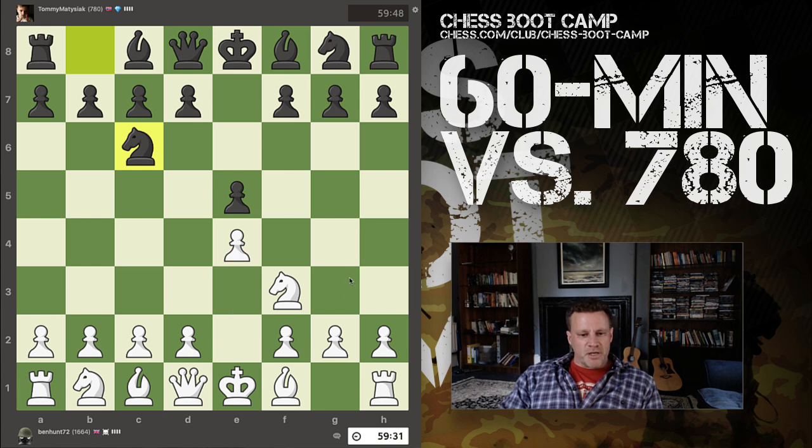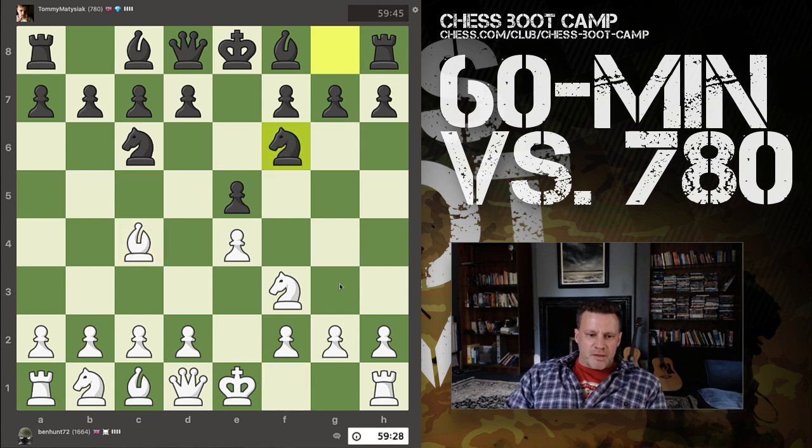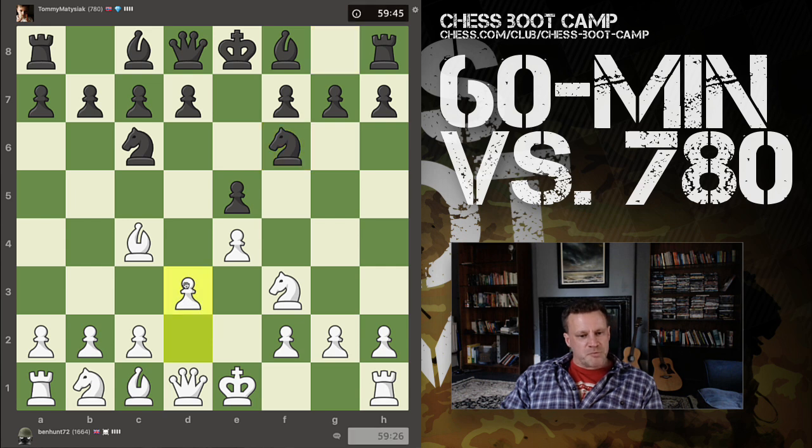We've got a normal opening. I'm just going to play something very, very standard — the Italian. Bring my bishop out. We want to get through the opening phase of the game. Push d3, build a light-squared pawn chain. I'm not going to do any tricks; I want to get my minor pieces out on the board. That's my first priority.